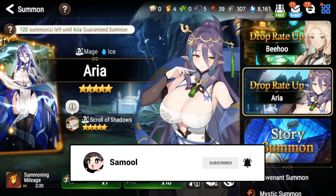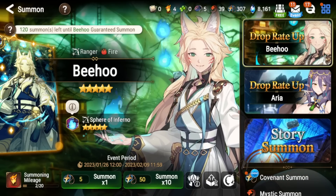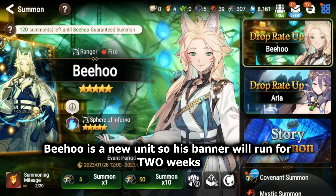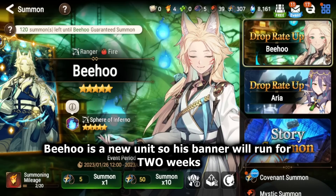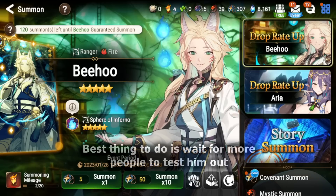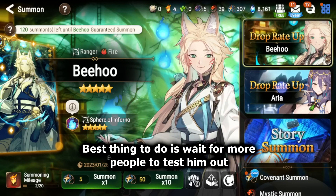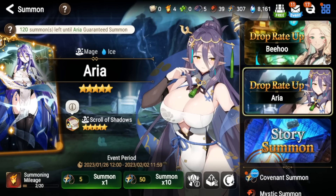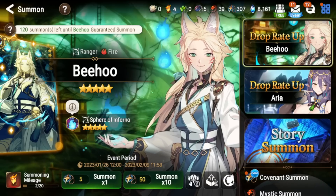Keep in mind Bihu is a new unit, so his banner will be running for two weeks. This also means there's not a lot of data or information on how good he is — there's a lot of theorycrafting and first impressions. If you decide to pull for him or want to wait for other people to test him out, that's a good idea. Aria, on the other hand, is not a new unit, so she's only out for seven days but there's a lot of info on her already.